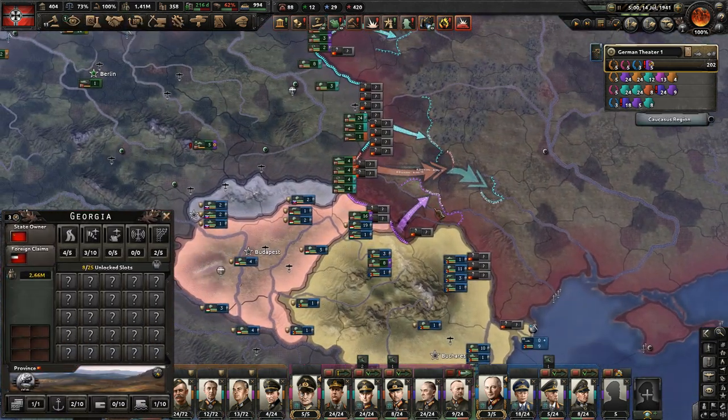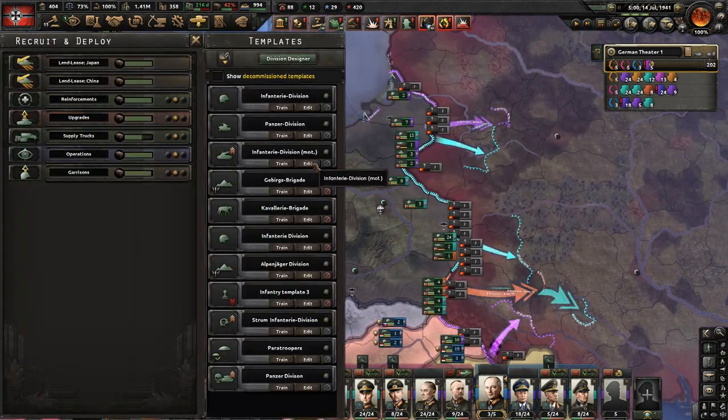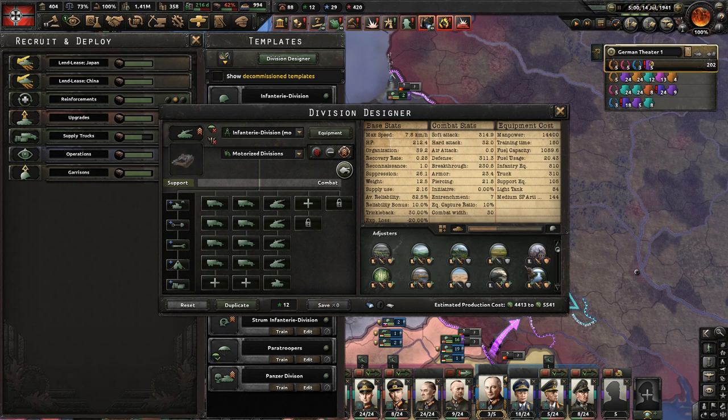Some ideas for templates: tanks are for the planes, and the planes have a combat width of 90, so you would build them with a combat width of 30.